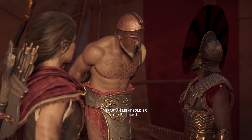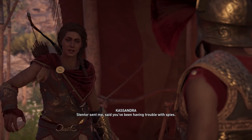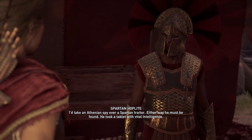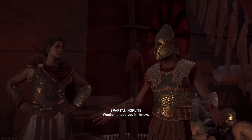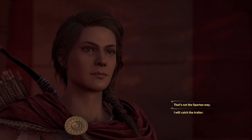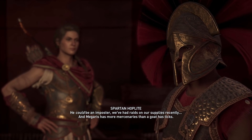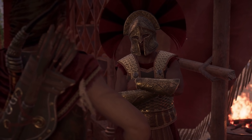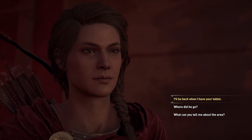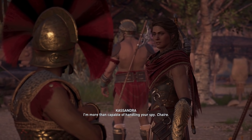Let's do this side quest. The Polemarch says: 'Don't come back until you have the tablet.' He tells us something was stolen — Stentor sent me, said you've been having trouble with spies. 'I'd take an Athenian spy over a Spartan traitor — either way, he must be found. He took a tablet with vital intelligence.' He was injured when he took out the guard. 'That doesn't sound like something a Spartan would do — he could be an imposter. We've had raids on our supplies recently, and Megaris has more mercenaries than a goat has ticks.' I'll get him and your tablet.